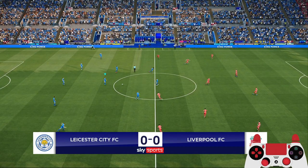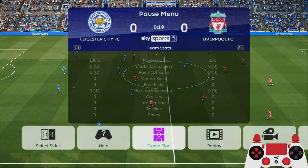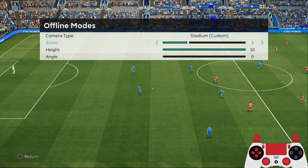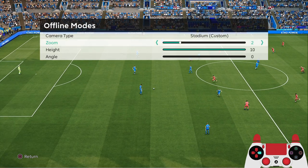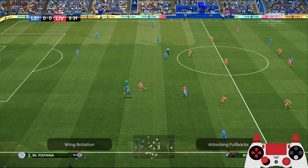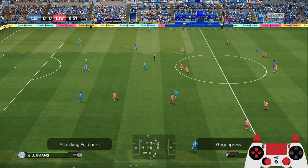At the start of the game, the camera settings are: stadium zoom 2, height 10, angle 0. The zoom depends on the stadium — I don't want it too close but I still want to see both touchlines, so zoom 2 is good for me.